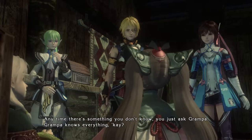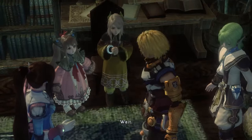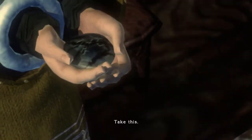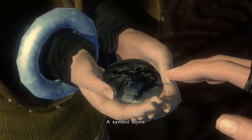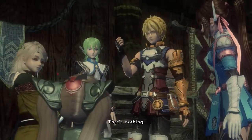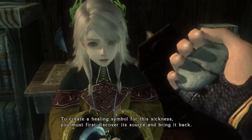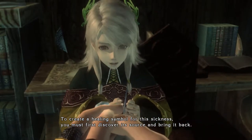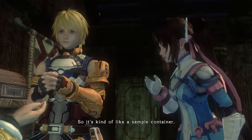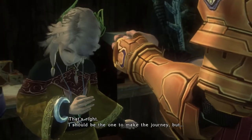Grandpa knows everything, okay? Gimdo, that's right! We're going back to Triumph. Wait. Take this. A symbol stone. You don't miss a trick, do you, Lim? That's nothing. A symbol stone? To create a healing symbol for this sickness, we must first discover its source and bring it back. The symbol stone is a vessel for that purpose. So it's kind of like a sample container — so we find this source of the disease and put it in here. That's right.